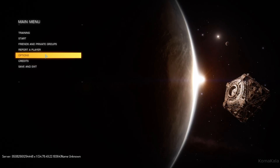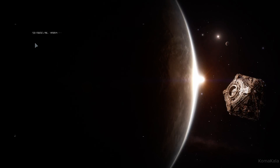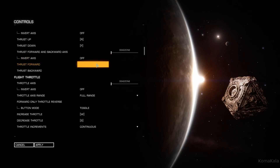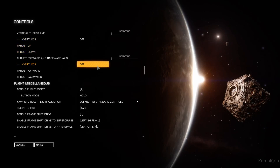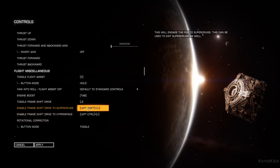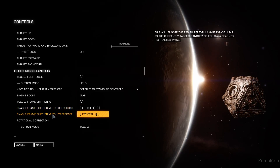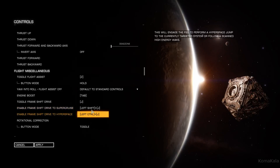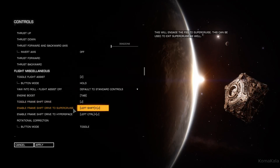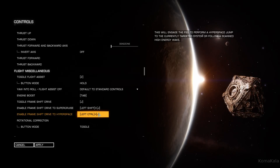First of all there are some settings that we're going to change, and this is for using a keyboard and mouse — just some optional controls that I prefer. Let's scroll on down to controls. The controls we're looking for are in the section 'flight miscellaneous.' Down here we have 'toggle frameshift drive,' and I've added 'enable frameshift drive to super cruise' — I've set that to left shift plus J — and 'enable frameshift drive to hyperspace' is left control plus J.